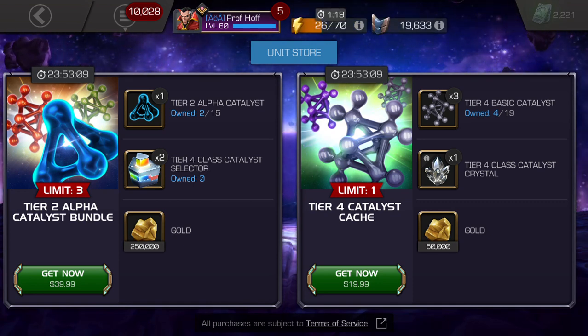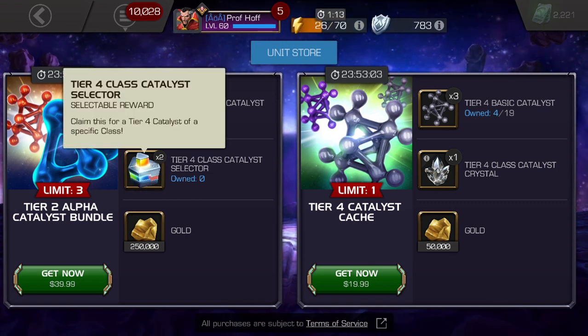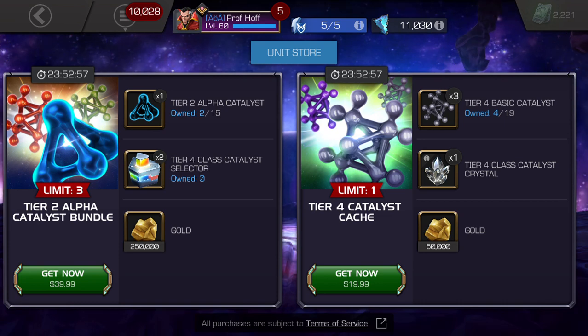I really hate that for proven and conqueror summoners, they're putting the Tier 4 Class Catalyst selector at $20 on the left, but on the right it's the same price and yet it's the class-based crystal. Kabam at least has the Tier 4 Class Catalyst selector value on the left correct, but they're not applying it to the right. That's just a missed opportunity for players who need help taking their 4-stars up, or maybe, if they're lucky, their 5-stars up.